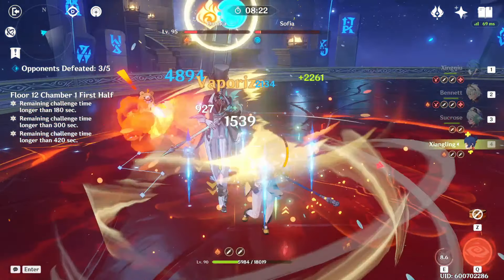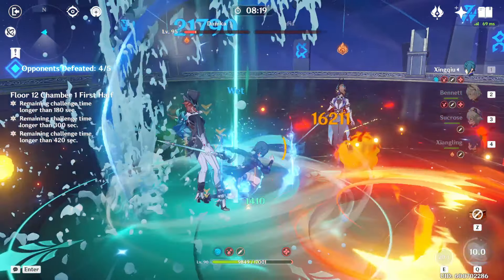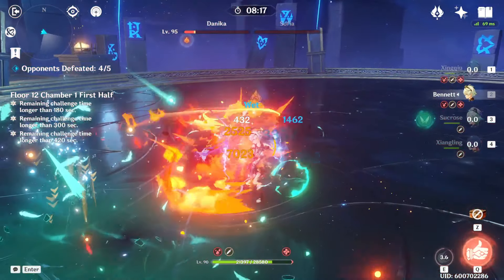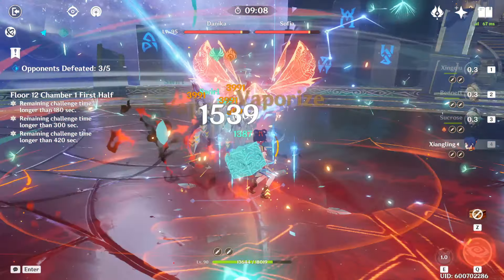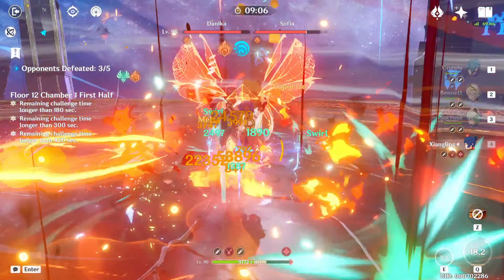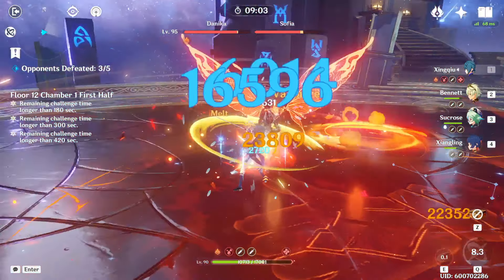The Corrosion also lasts 10 minutes, which is the entire duration of the chamber, so the only way to cleanse these debuffs is to heal enough to get rid of the Bond of Life first, and then heal back up from the Corrosion damage that you took. All of that is basically saying you need a lot of healing on this half unless you are very confident about dodging these marks. In this case, I have Bennett to take care of the healing, so when one of my characters does get marked, I make sure to keep them on the field and inside Bennett's circle until they've healed enough to remove those debuffs.